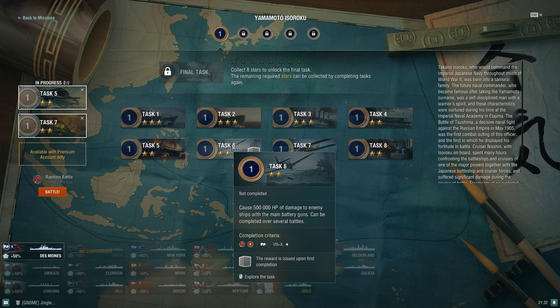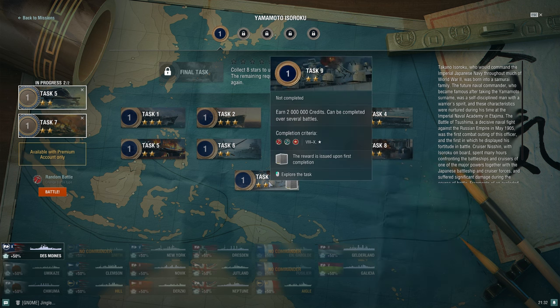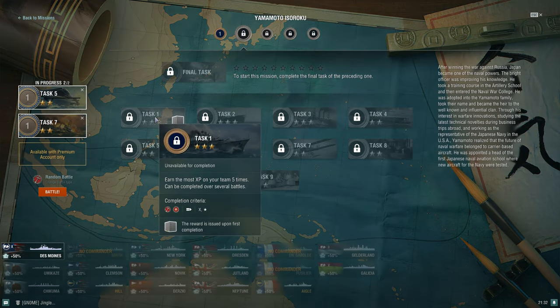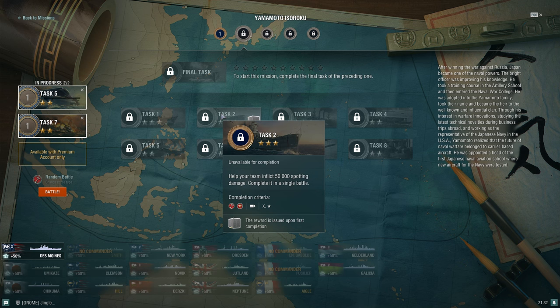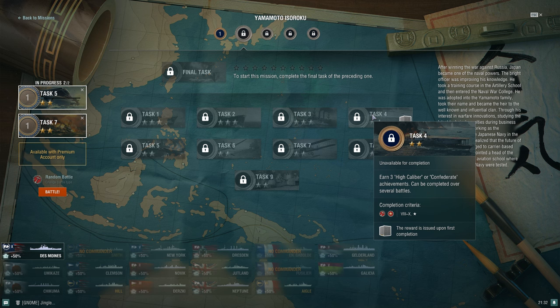For 500,000 HP of damage to ships with main battery guns, completable over several battles, you're playing a tier 8 through super ship cruiser and setting fires with lots of HE spam. The 3,000 XP, 2 million credits, and 30,000 XP tasks have a lot of similar synergy. For 'earn the most XP' tasks restricted to aircraft carriers and involving spotting damage — if I got Yamamoto and just skipped the CV missions, I'd just redo a task I was already working on.